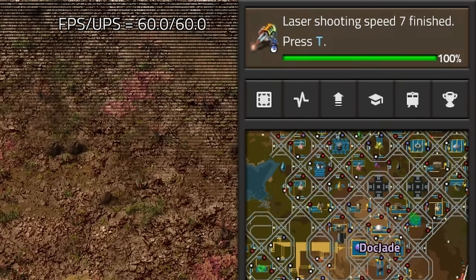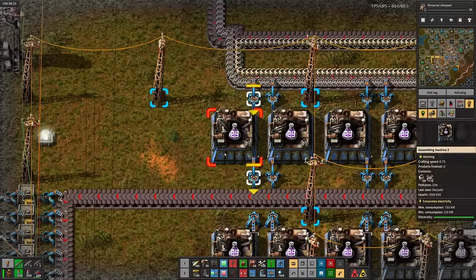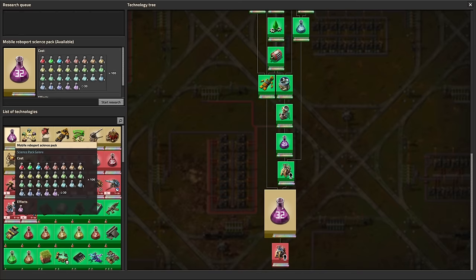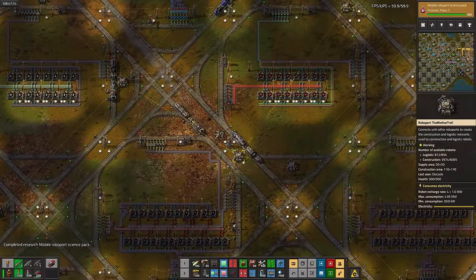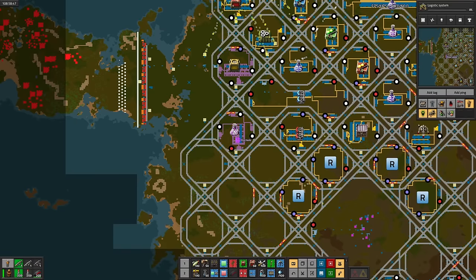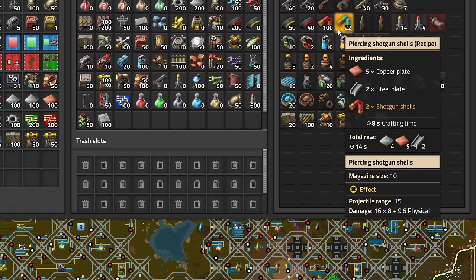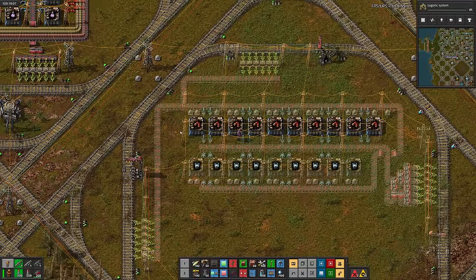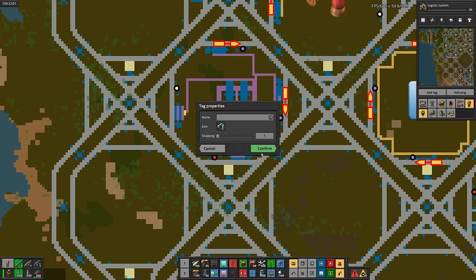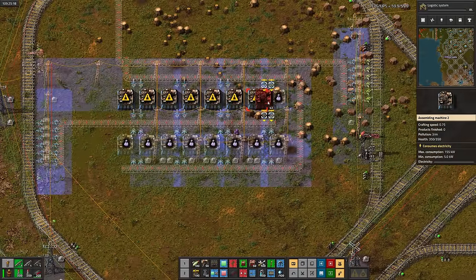There's the reactor, some more laser shooting speed, nuclear fuel reprocessing, personal laser defense, and discharge defense. We've finally made some construction robotics science, so we can also research personal roboports, which unlocks mobile roboport science. But then I remembered I never finished logistics robotics science — so after finishing the logistics chests, there's a cell for the science. Next up is Annihilation Science, which takes piercing shotgun shells and cluster grenades. First are regular shotgun shells, easy peasy, and piercing shells are just as easy. Then cluster grenades, which are surprisingly expensive. Then finally, the science itself.